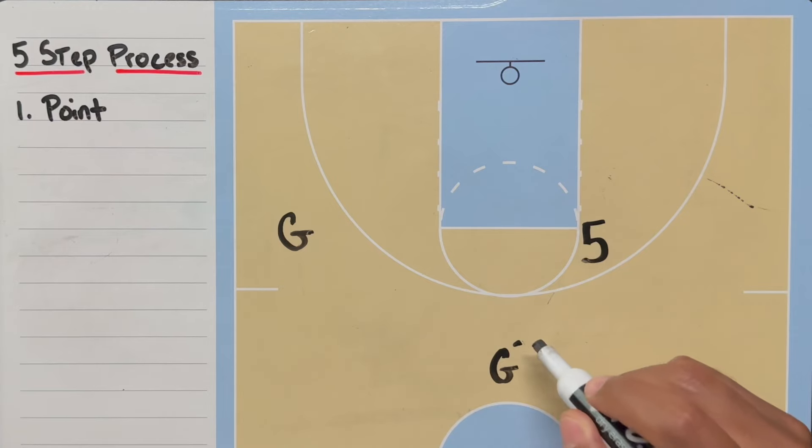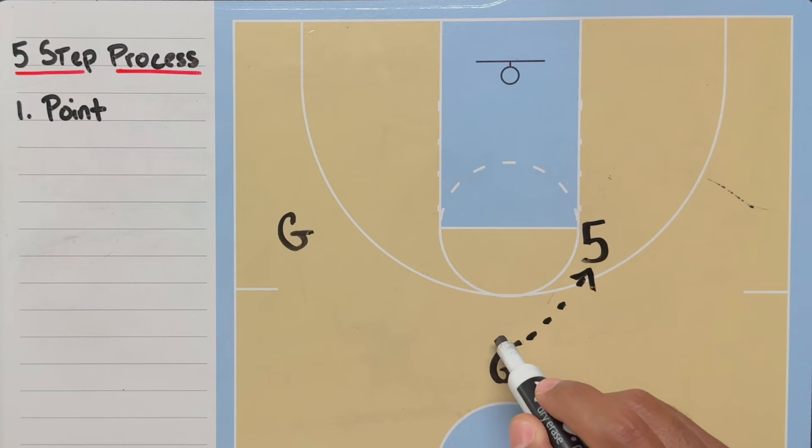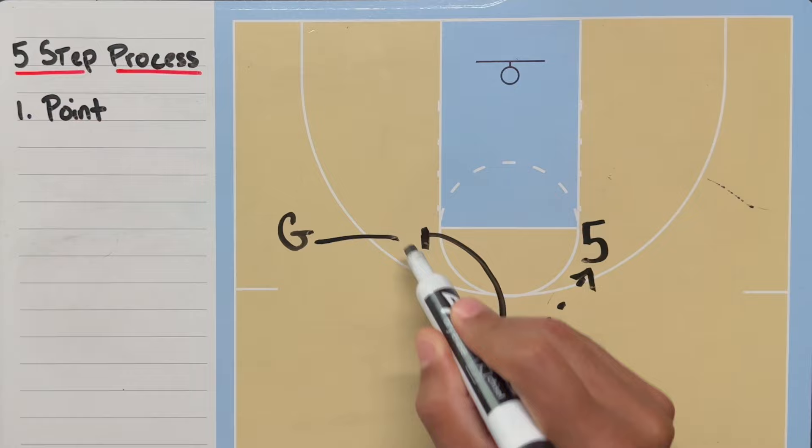Point is triggered when the ball is passed to the 5 at the pinch post area. This will force split action, which is when two players meet at a certain point and make a decision based on how the defense is guarding them.